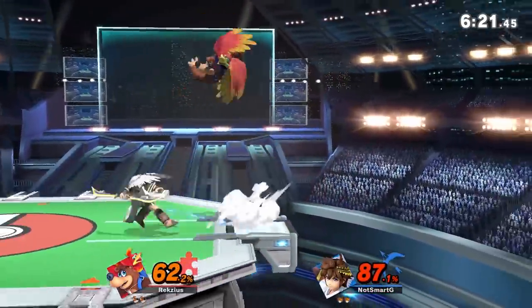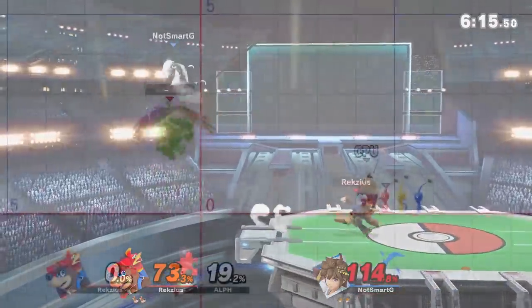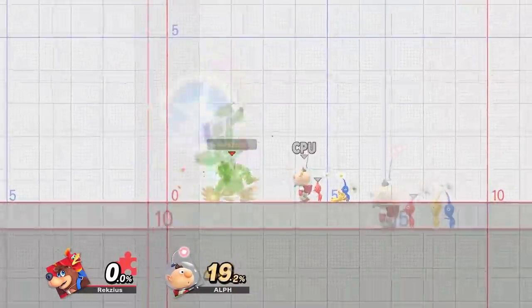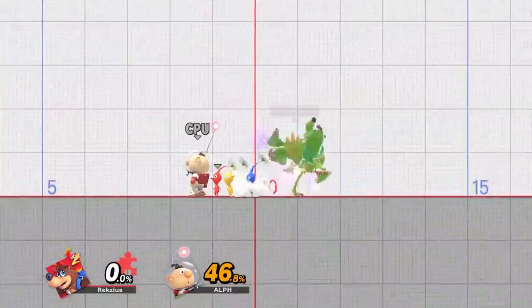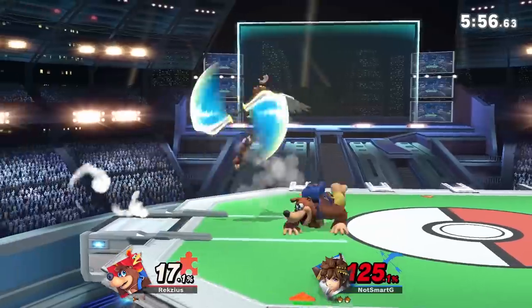Before we begin talking hitboxes, I want to quickly touch on Banjo and Kazooie's hurtboxes — or rather, the lack thereof. Unlike the other animal and his trusty bird, Kazooie does not have a hurtbox, with the exception of two cases: when using an up-tilt and when doing a talon trot. In all other cases, Kazooie is completely untouchable. So for all intents and purposes, Banjo is pretty much a swordfighter. I can't believe they added yet another one. Either way, I just wanted to mention that, so let's get on with the hitboxes.